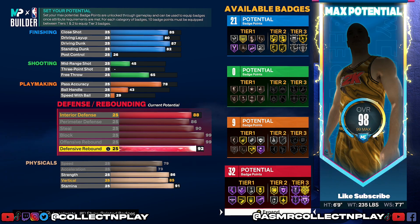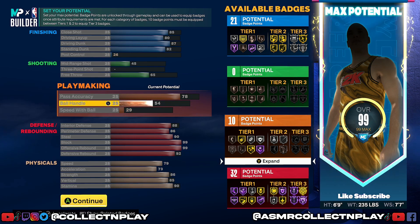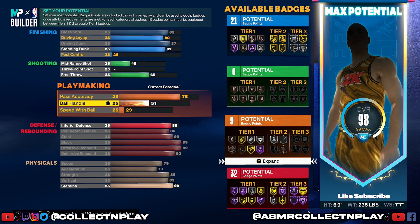Now we can play insane perimeter defense. We have an insane steal rating that's going to get us gold Interceptor. And we're still not done — we still have more attribute points to assign. If you prioritize badge count, with this extra overall point you can throw it on ball handling for an extra playmaking badge. But I don't think this build needs it — this build is not meant to have the ball in his hands unless he's catching a lob, finishing down low, or catching a backdoor cut. Nine playmaking badges is absolutely plenty.